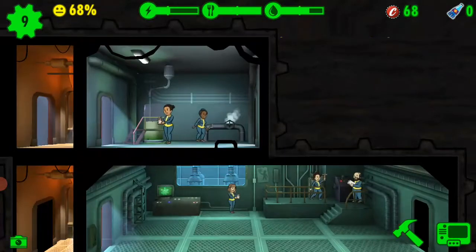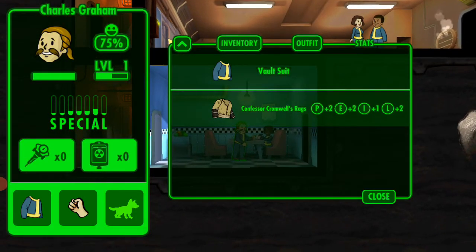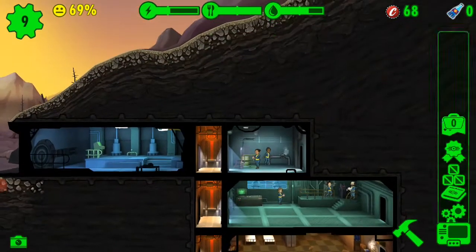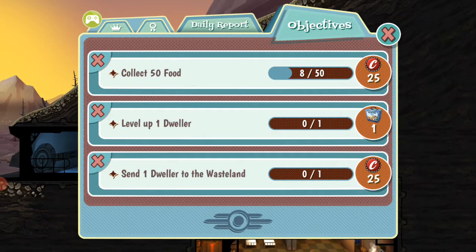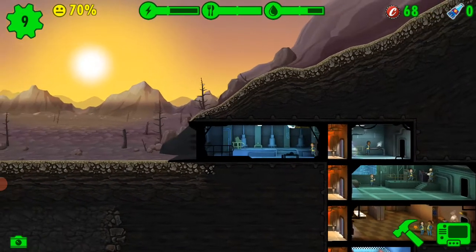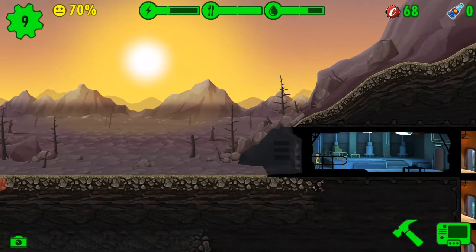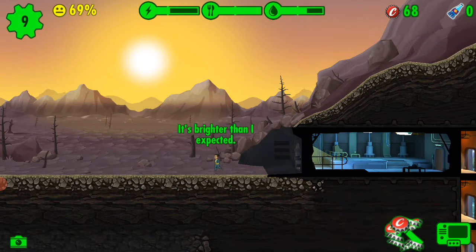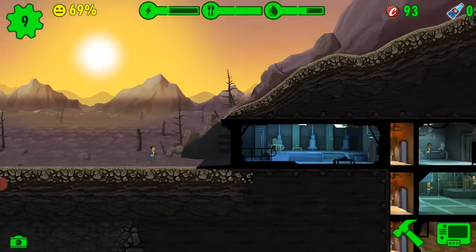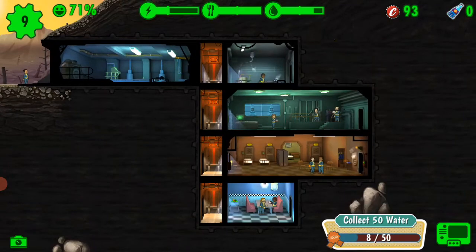We got more food. We can give these guys some outfits — that outfit is only for males, and it increases luck and perception. Let's check contracts — level up a dweller, collect 50 food, send one to the wasteland. We can send someone out for exploration and also do missions. They have 70% overall happiness. We sent her to the wasteland, got the prize, and recalled her back.